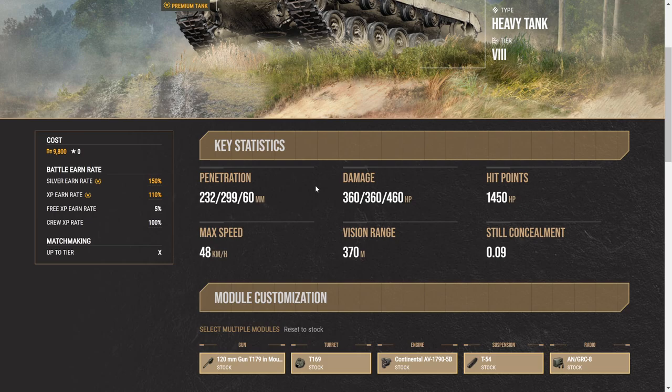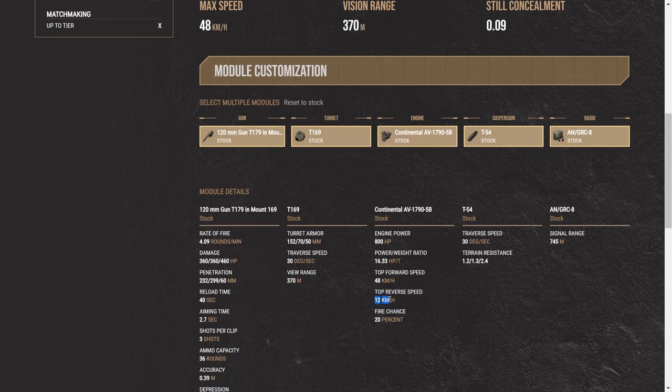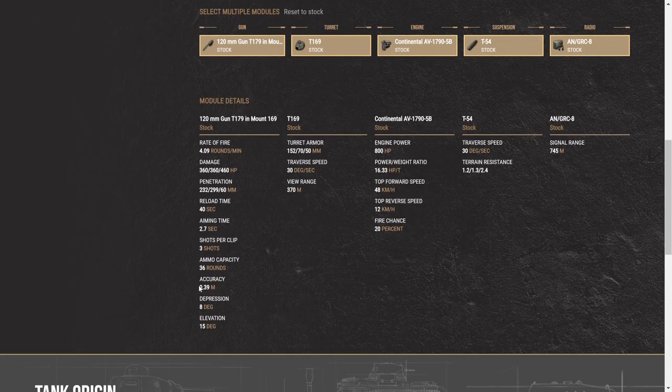The 32.5 seconds of reload time is way too much to sit around waiting. Top speed is 48, which is absolutely fantastic, especially with a power-to-weight of 16.33 — you'll be hitting that top speed a lot. One downfall is the reverse speed at 12 km/h, which is extremely slow. You get three shots off with a two-second inter-clip reload, so you can put all three out in about four seconds. Accuracy is 0.39; I'm running Steady Aim for that 10% boost along with vertical stabilizers. Eight degrees of gun depression allows you to work a ridgeline partially, though the turret armor is slightly lacking.